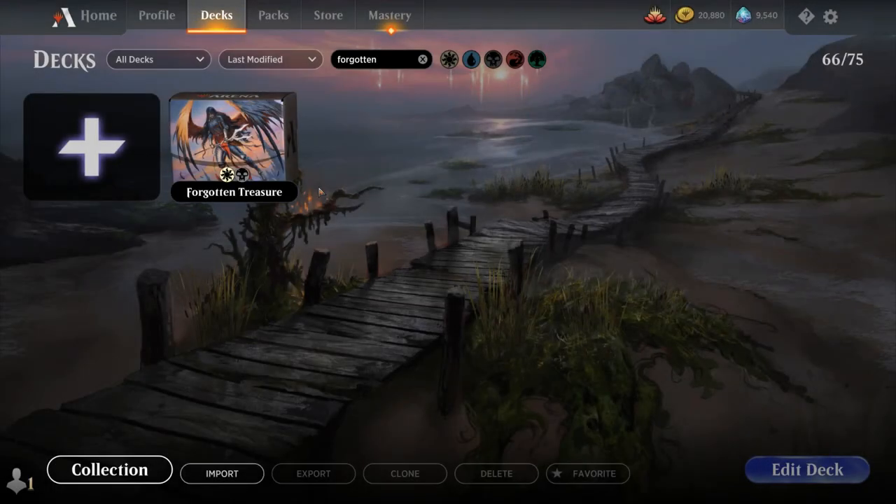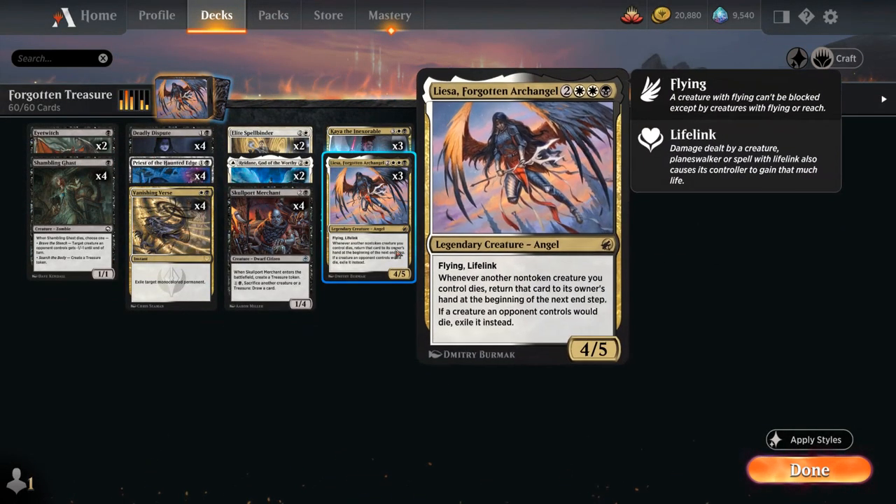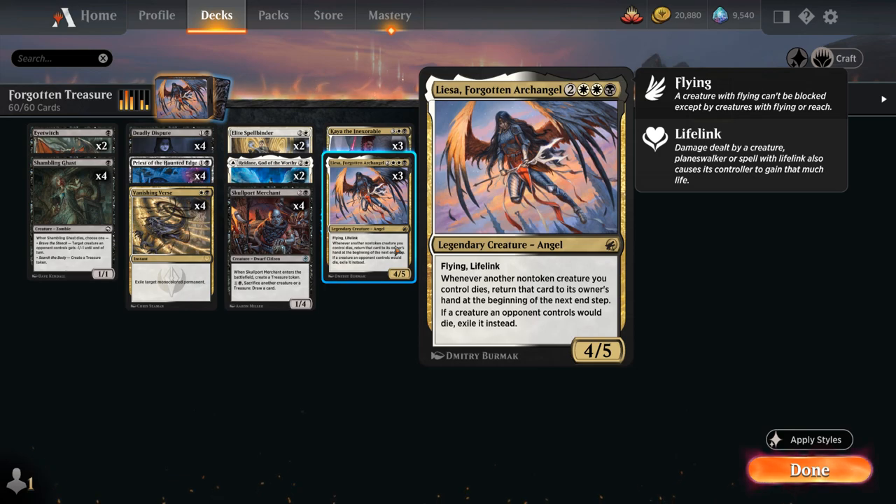Hello and welcome to another Standard Games video. Today we're taking a look at a Black White Snow Treasure Control Deck featuring three copies of Lisa, Forgotten Archangel, as voted on by my supporters on Patreon.